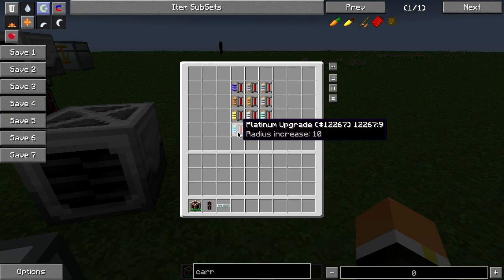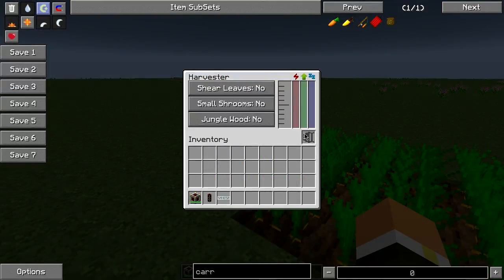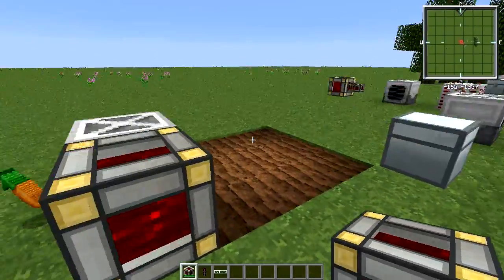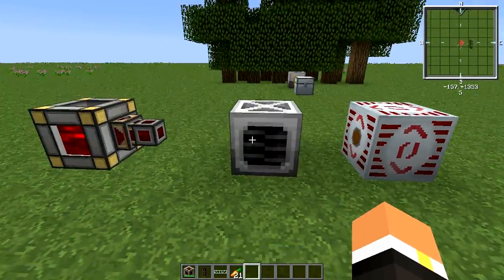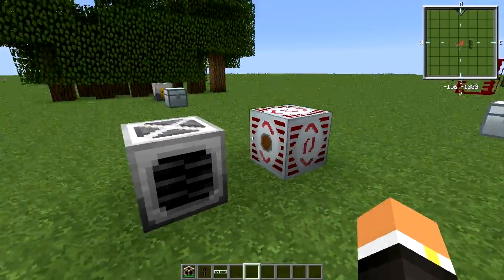Here I have one with no upgrade installed. If I place a redstone energy cell next to it, you can see it immediately covers the three-by-three area right in front of it and spits the harvested items out the back.